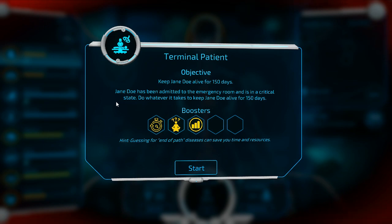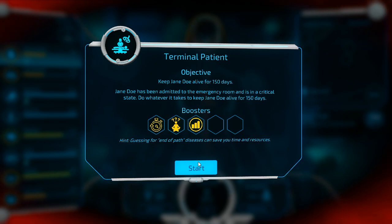Jane Doe's emergency: keep Jane Doe alive for 150 days. Jane Doe has been admitted to the emergency room, is in critical state. Do whatever it takes to keep Jane Doe alive for 150 days. Terminal patient — I've dealt with terminal patients before having hospice. So we just need to keep her alive.